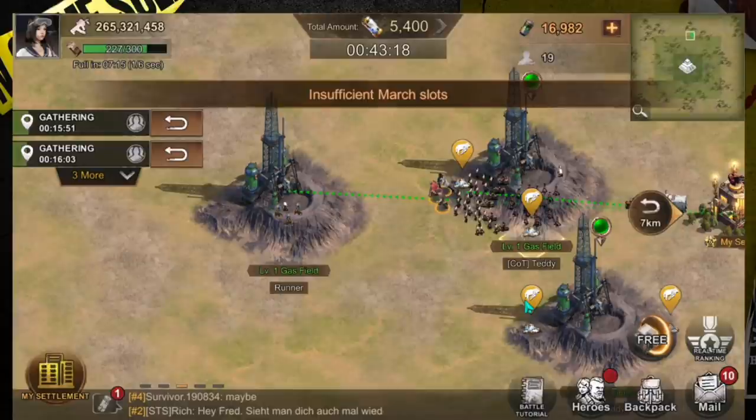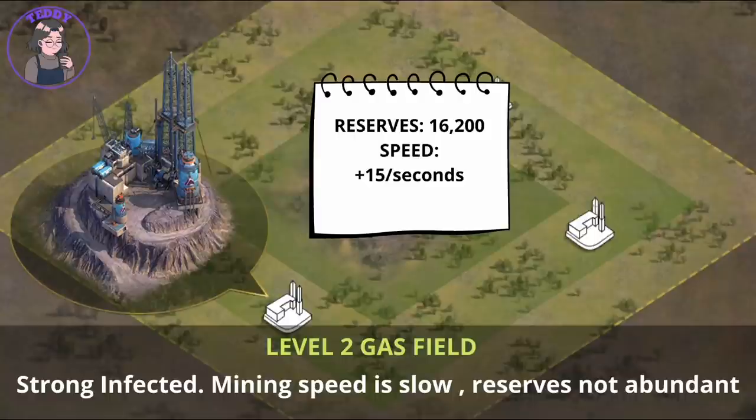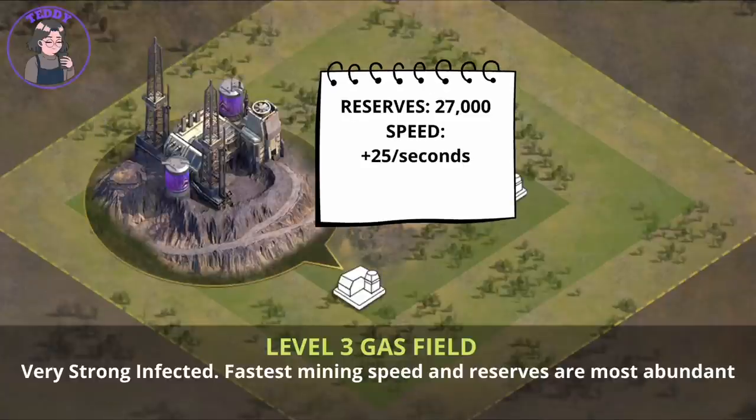Once the event starts, what you are seeing here is a Level 1 gas field. Level 1, Level 2, and Level 3 gas fields will have infected that you need to attack and kill. At the end of this video you will see which level is advisable for you to play depending on your stats and build. The march is a default 3-3-3, meaning it is divided equally into your three troop types — hunter, infantry, and rider — and you can't adjust it. The troops used are your highest level troops.